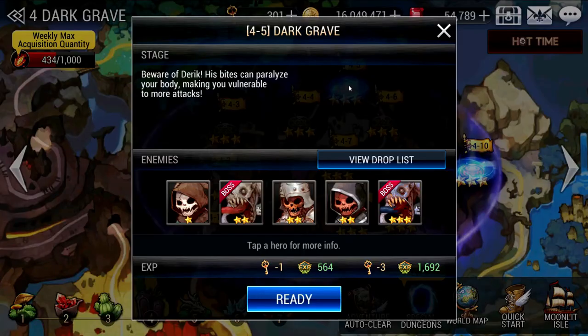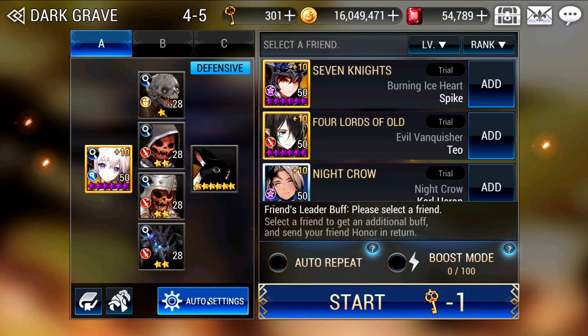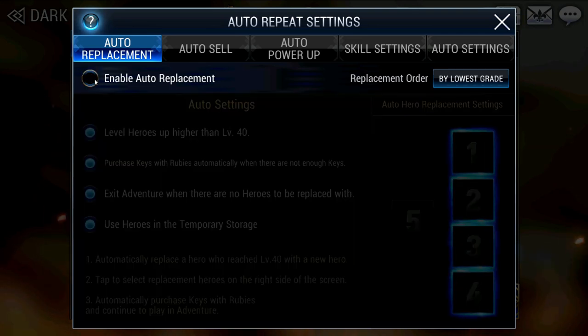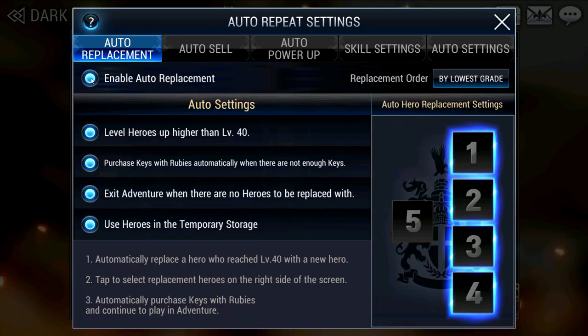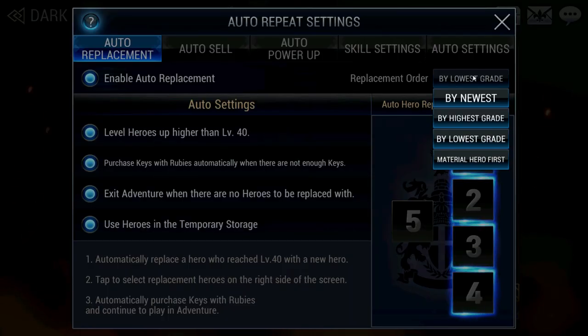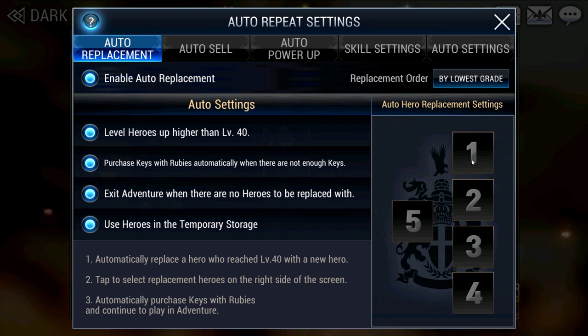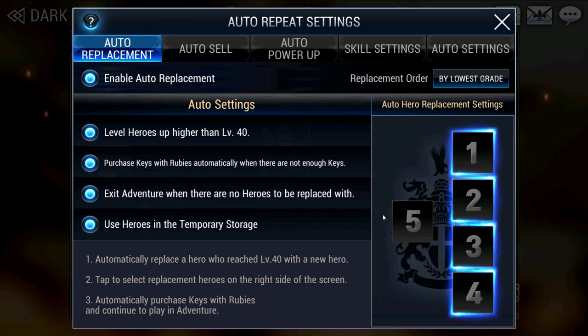For a good farming experience, under Auto Settings you will see many things to set. The most important one is to enable auto replacement for continuous farming. There are additional settings at the top for you to choose what heroes are prioritized during replacement. Remember to also select the positions where fodders should be swapping in. Leave the box with your farmer untouched. For the auto settings on the left, these are entirely up to your preference — for myself, I chose to activate all.